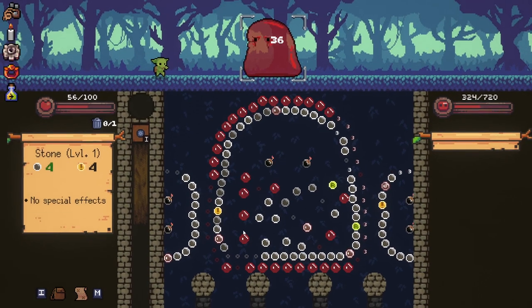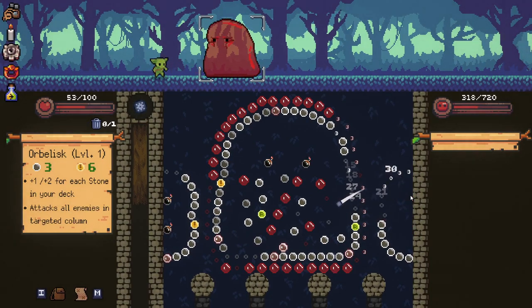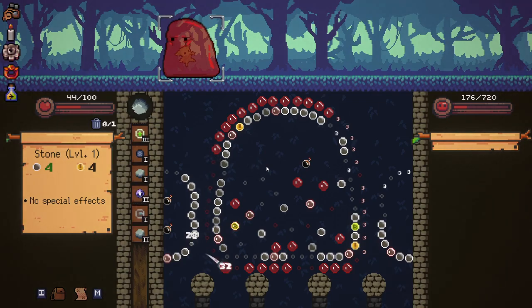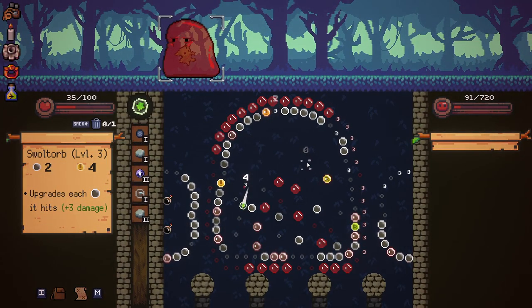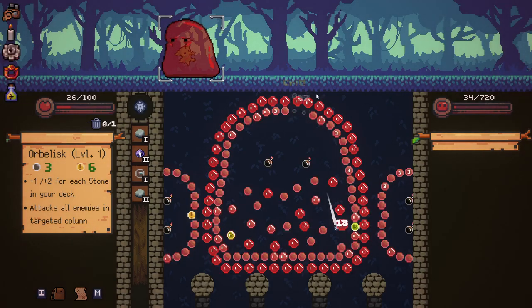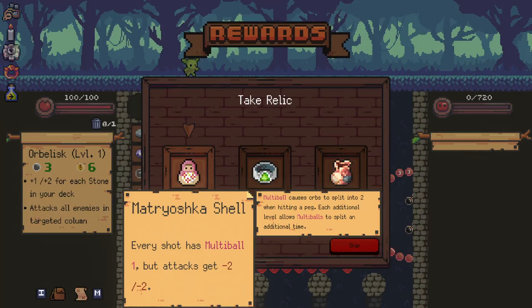Damn, that was not good. We're going to get eaten up a little bit here. Yes, we've lost a bit of damage on our Orbalisk here. But two bombs, 54 damage. Damn. It hit one peg. Okay, we might die here if I'm not careful. Okay. Thank God that refreshed. I think we'll... Upgrade. We definitely have an upgrade on that again. Multi-ball.